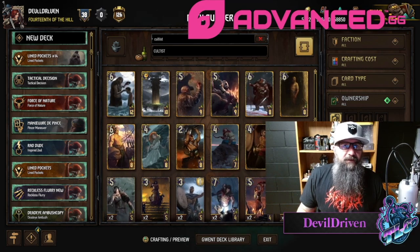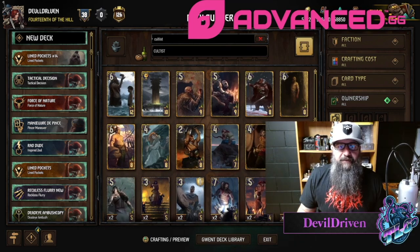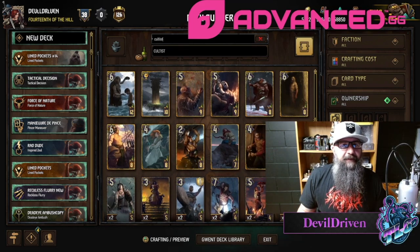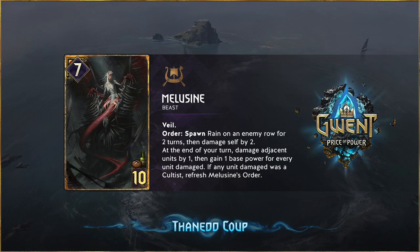Let's go over the legendary first because this card looks so good. For a Skelliga card it's just crazy — normally Skelliga's got just the usual stuff, but this thing is crazy looking. So it's Melusine. It looks like one of the Harpies — not Harpies, but the things that Patricidal spawns, but like the mother of them. She's sitting on a throne. She's a 7 for 10, Beast, Veil, so you can't poison or lock her. Order: Spawn Rain on an enemy row for two turns, then damage self by two. At the end of your turn, damage adjacent units by one, then gain one base power for every unit damaged.